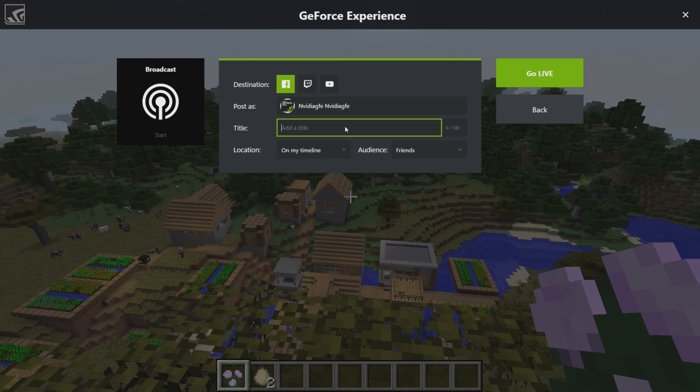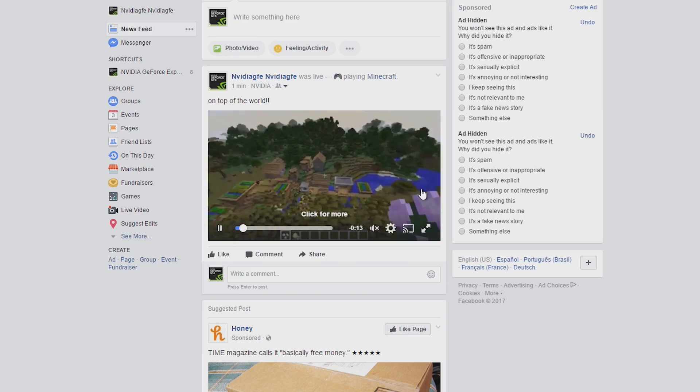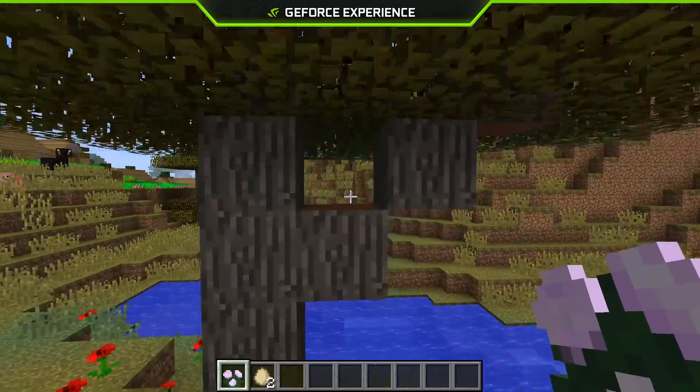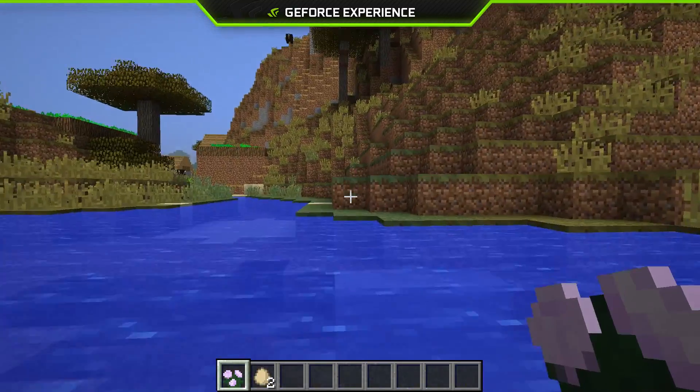Streaming your favorite games couldn't be easier. With just two clicks, you can start a high-quality broadcast of Facebook Live, Twitch, or YouTube Live. It even supports camera and custom graphic overlays so you can add a personal touch to your livestream.